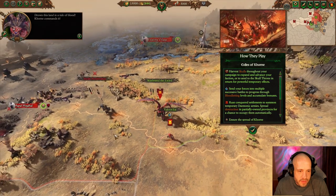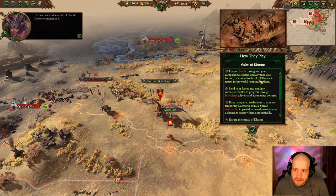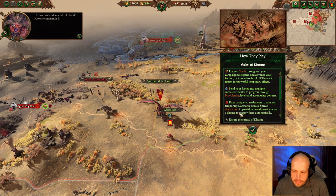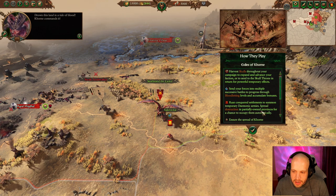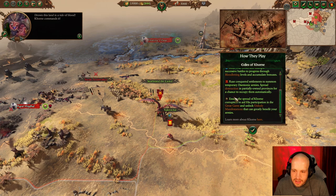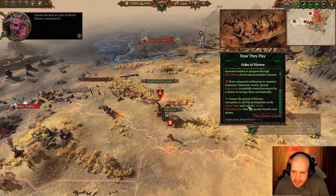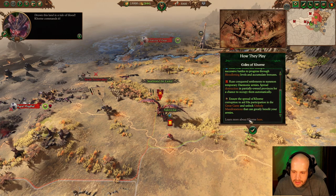So Khorne - we need to harvest skulls, balancing faction offerings to the skull throne in return for powerful temporary effects. We progress through bloodletting levels and accumulate bursts, so we need to fight often, raise conquered settlements to summon temporary demonic armies, and spread destruction in partially owned provinces for a chance to occupy them automatically.